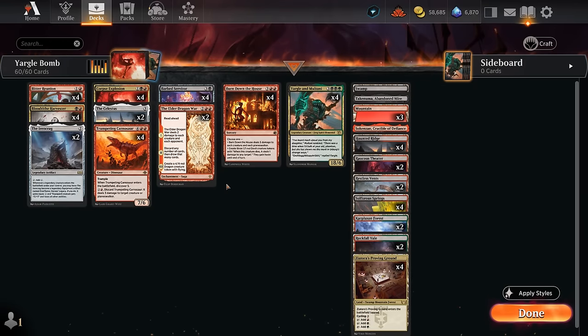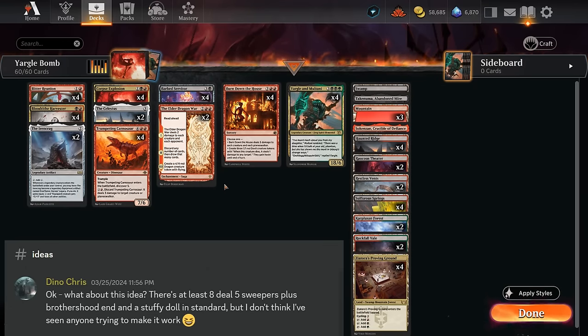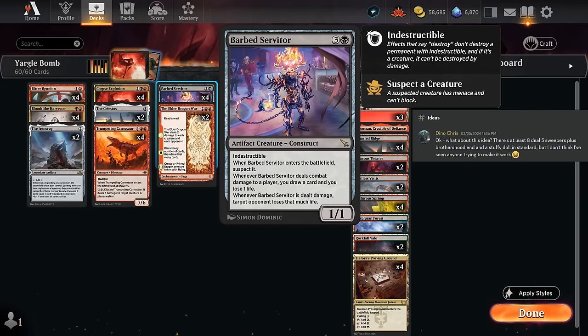Hello and welcome to another Standard Games video. Last week one of my supporters on Patreon challenged me to build a deck around Barbed Servitor. This 4-mana 1-1 has Indestructible, although it does enter the battlefield as a suspect, so it has Menace but it cannot block — not the best defensive creature. Whenever it deals combat damage to a player we get to draw a card and lose one life, and to discourage blocking, whenever the Servitor is dealt damage, the target opponent loses that much life.